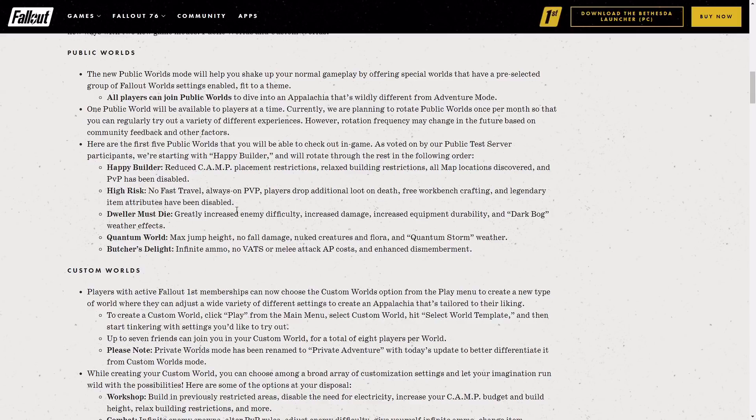So it's an all-out PVP world with no legendaries — that sounds pretty mad. Dweller Must Die has greatly increased enemy difficulty, increased damage, increased equipment durability, and dark bog weather effects. There's another one called Quantum World with max jump height, no fall damage, nuked creatures and flora, and a quantum storm weather. And the last one is Butcher's Delight, which has infinite ammo, no VATS or melee attack AP cost, and enhanced disembowelment — I'm not quite sure what that means, does that mean when you blow apart?